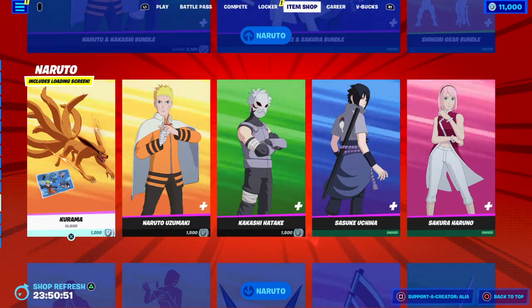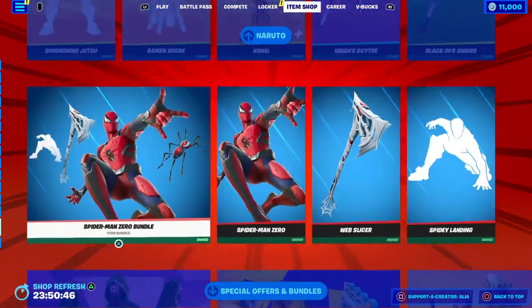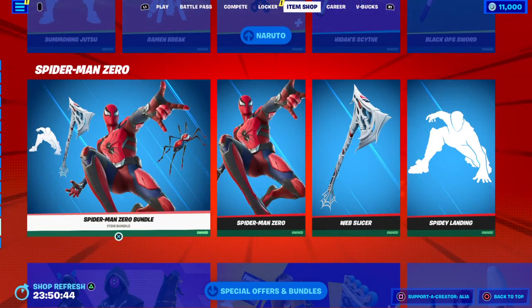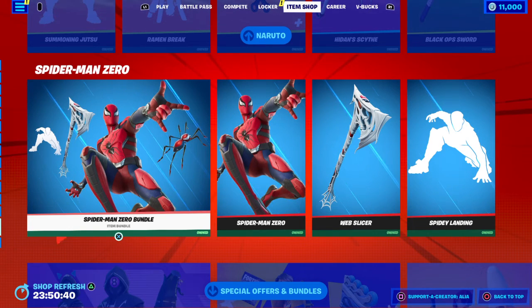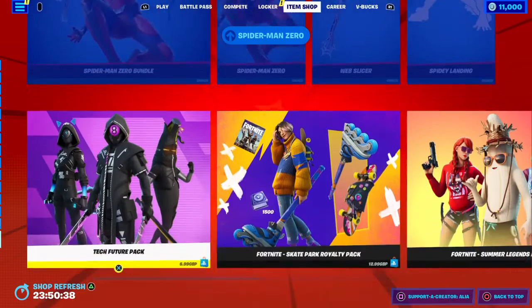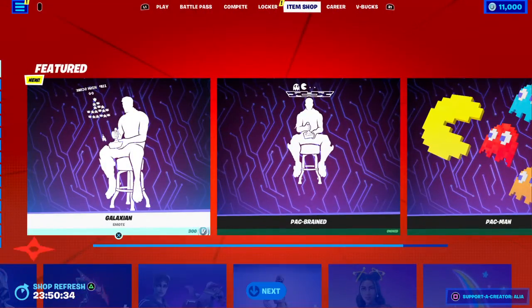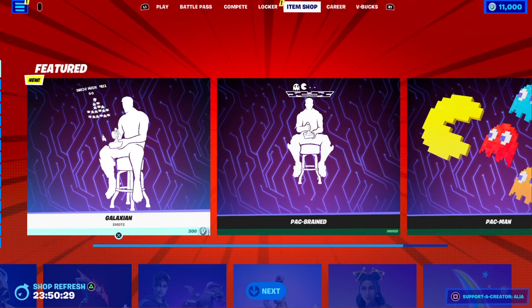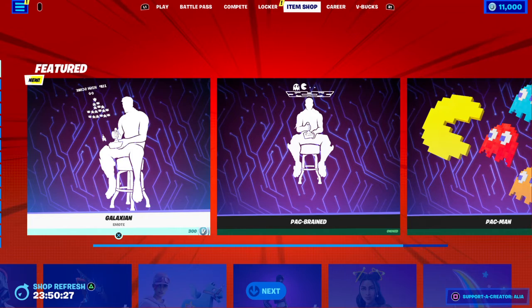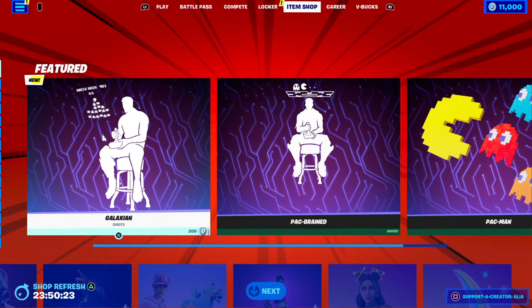I would definitely recommend grabbing the glider because it comes with an exclusive loading screen. I did manage to buy the Spider-Man Zero bundle because I've just been paid from work, so I had to grab it before it disappeared. Pretty much nice and quick to the point — we've had a really cool item shop. The standout is the brand new animated emote, the Galaxian — I'd give that a nice 15 out of 10.